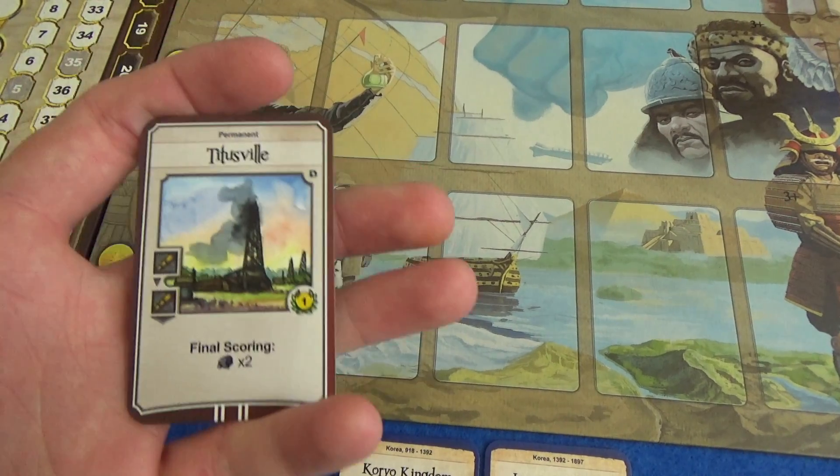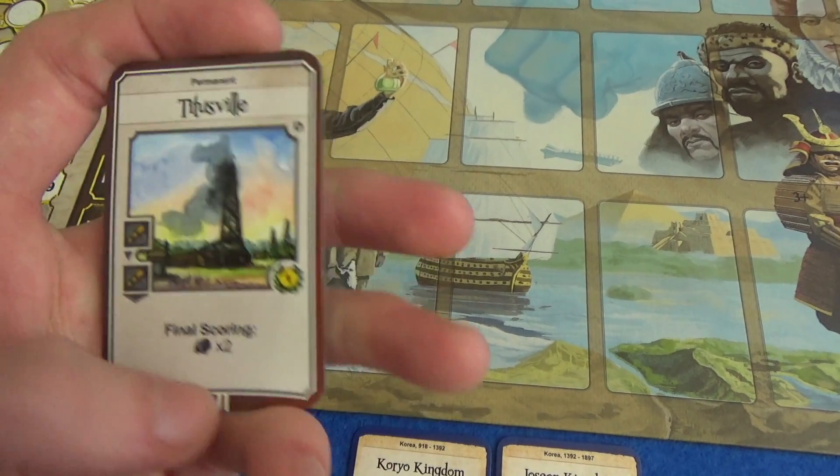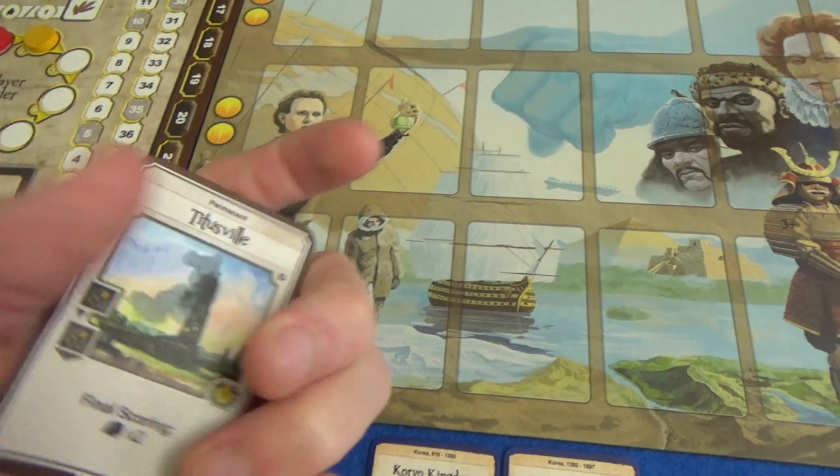In the solo game you're just going to have to keep rolling for the dummy player while you try and resolve this. Some of them are worth points, some have powers, just like normal wonders, but you discover them in a different way.